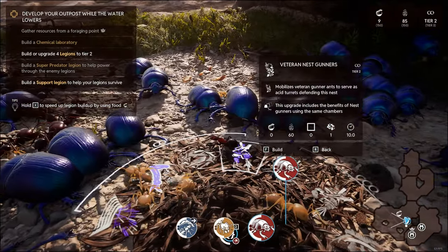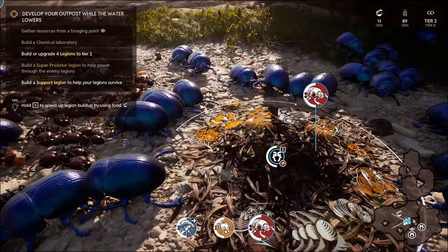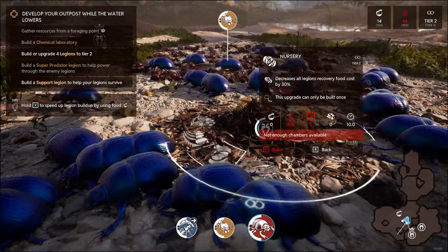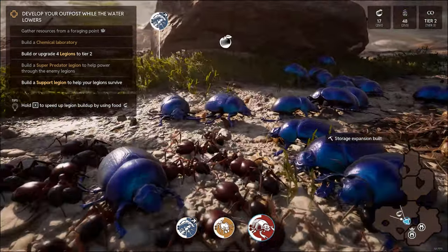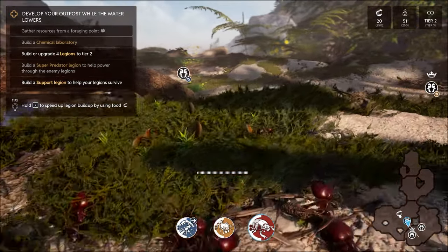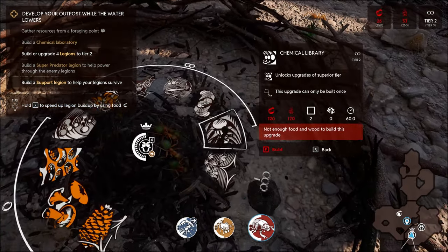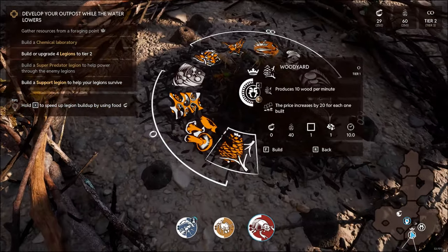Maybe we don't need a wood barrier actually. We've got the veteran nest guards. Maybe we could get a mushroom farm going - where's the mushroom farm? Build that. And we'll take the storage expansion on this one. So I guess you're doing different things with each nest - okay, I think I kind of understand this now. We're on tier two out of tier three. Back to home base - we have four slots of stuff we can do over here, so we should probably build another woodyard.